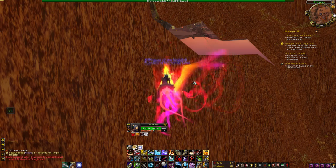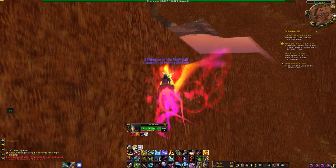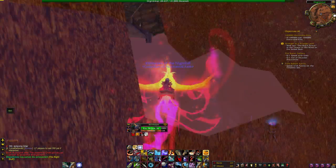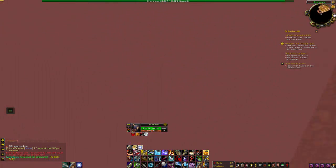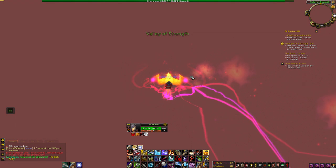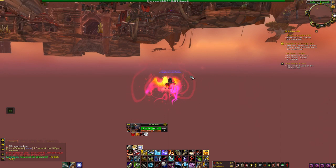Definitely a change in scenery as you can tell — it went from purple to orange-brown. Just go up in the air and then you should be able to go forward just like this, and then go down. You want to go down so that you don't accidentally come through the ground once again or go into a building.